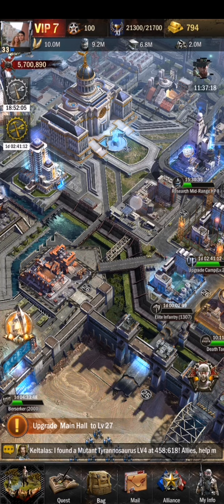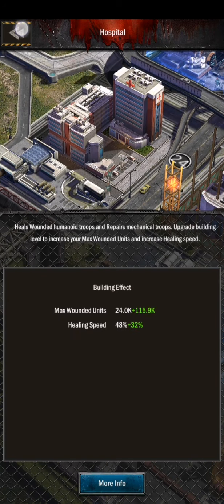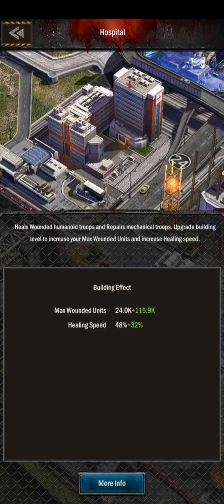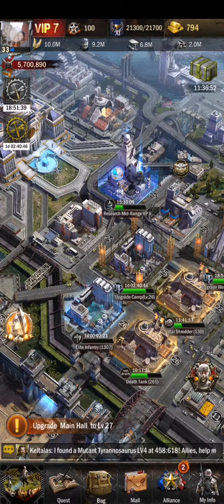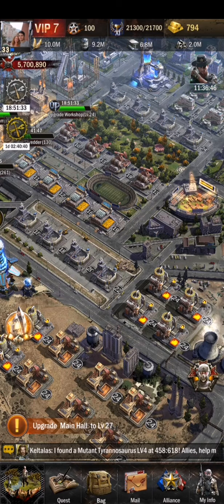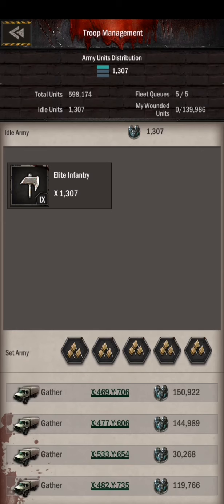After you finish level 22, the first thing you want to do is upgrade your hospital. Why? In case of any attack, you can have more wounded capacity. If you go to Hospital and Details, you can see how many units your hospital can hold and your healing speed. I don't have that much because my medic pods are very low. My current unit room is 139.